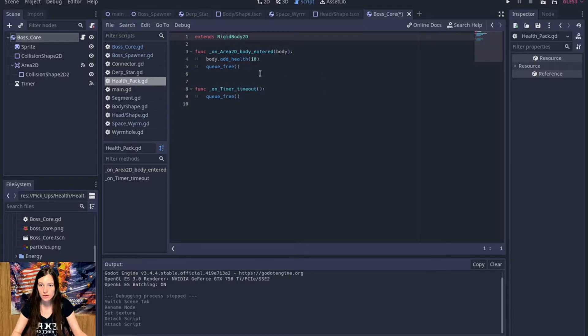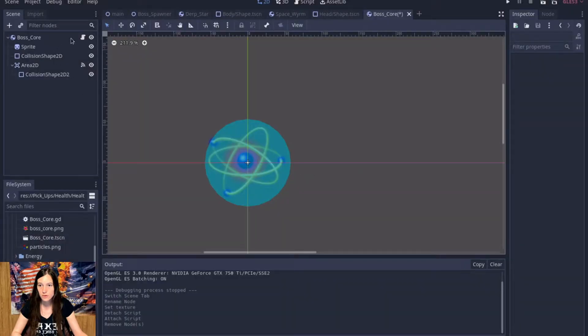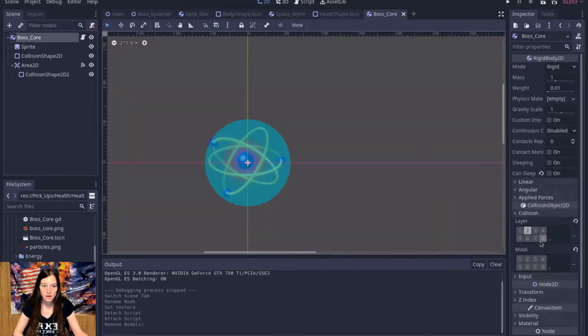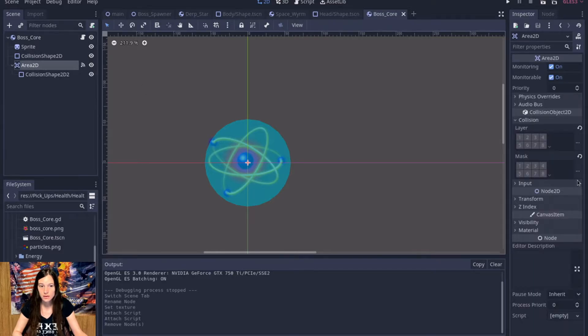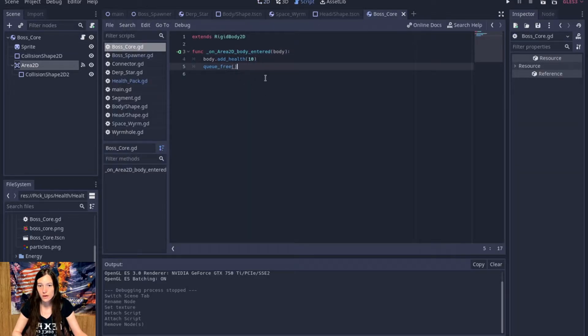We're gonna remove the script and add a new one. I'm probably not gonna have a timeout on the boss core, so I'll delete the timer and we'll just have on_body_2d_entered. I already have the collision set up. On the rigid body it's on the second layer, so it has no mask so it doesn't collide with anything, and the area collides with the player only on layer 20.